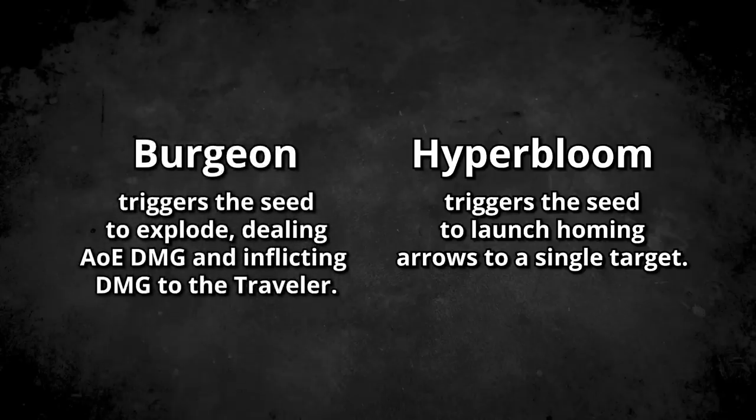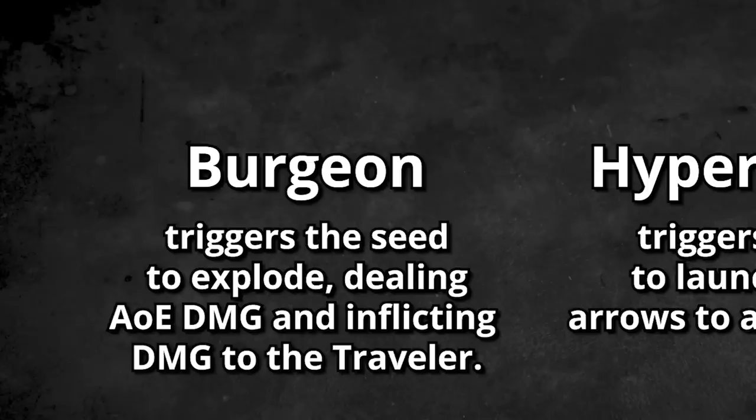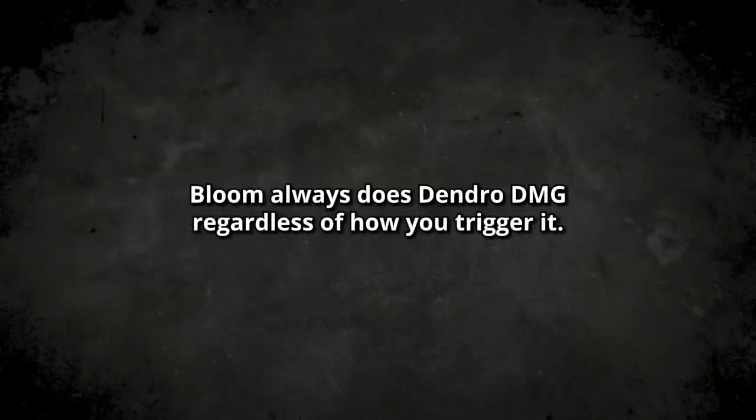On the other hand, by applying Pyro you can trigger what is called Burgeon. With the Burgeon reaction you trigger a large AoE explosion that deals Dendro damage to all nearby enemies. Importantly, Burgeon will also self-damage yourself, so you want to make sure you're healed consistently with a healer or shielder so you don't die from triggering too many reactions. In all three cases — regular Bloom, Hyperbloom, and Burgeon — they always do Dendro damage regardless of the reaction.